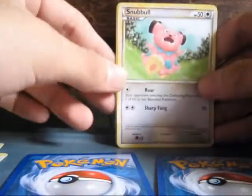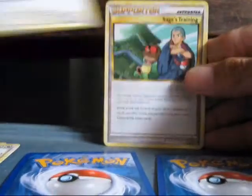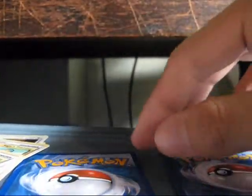I'll say its name. There we go. Snubbull. Tedursa. Say the stray name, interviewer's questions. And a Vaporeon. Cool, Vaporeon.